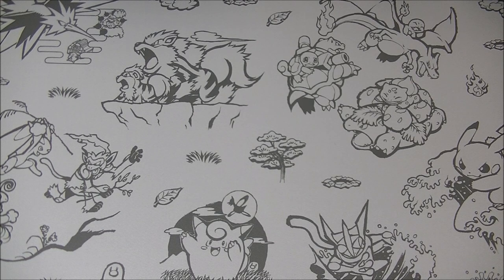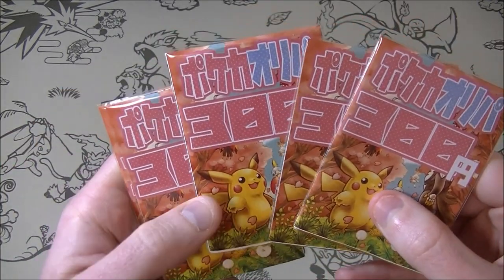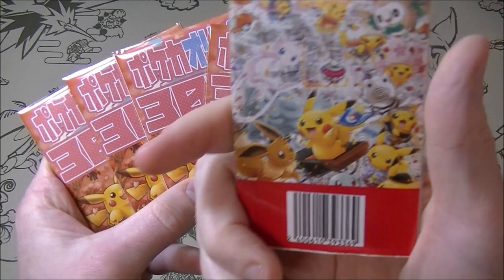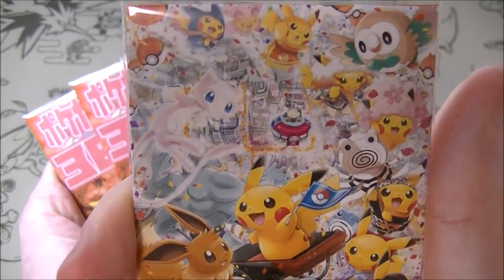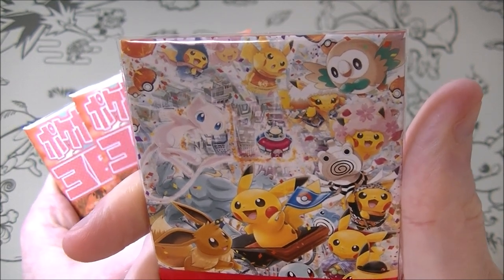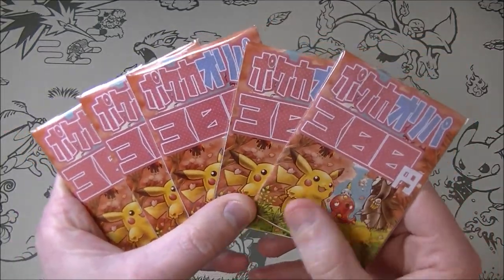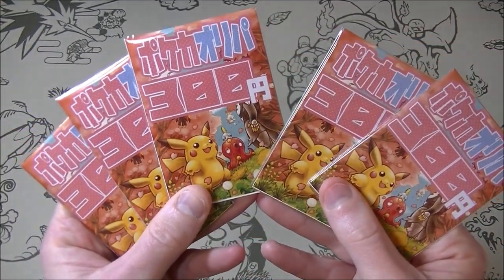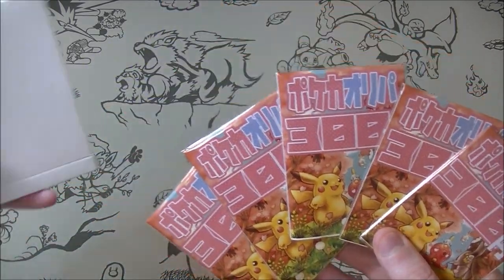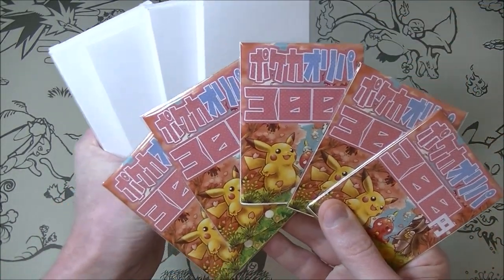I've got two different types, they're all the same price. We have got these ones which have kind of a nice artwork on there — 300 yen as you can see written on there. It looks kind of nice. Pokemon Center DX box, I think that was the artwork from that. We've also got some other ones which are just in boxes. It's not that exciting but they do have something about them which I will show you.